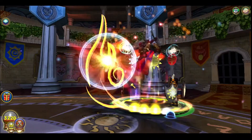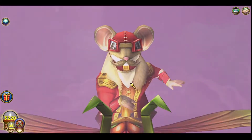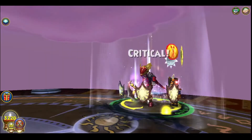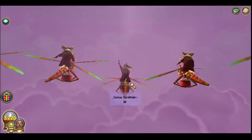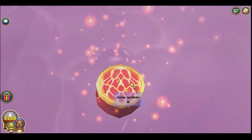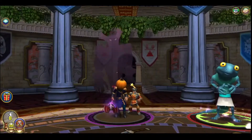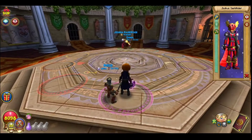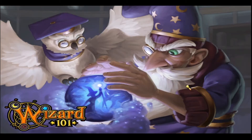FFA. So this is basically the max level equivalent of low level storm lord into the insane — equally as broken, Kingart into the FFA. Usually this is with a bubble up and a Shrike. That barely killed — if he didn't crit the Kingart, I have no clue. I hope you enjoyed this video.